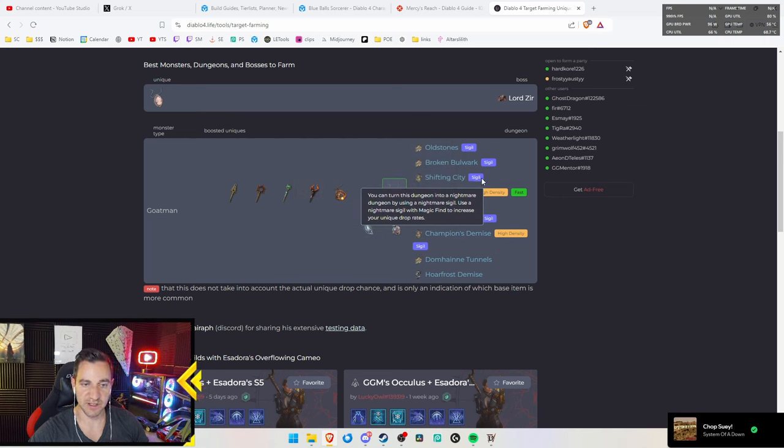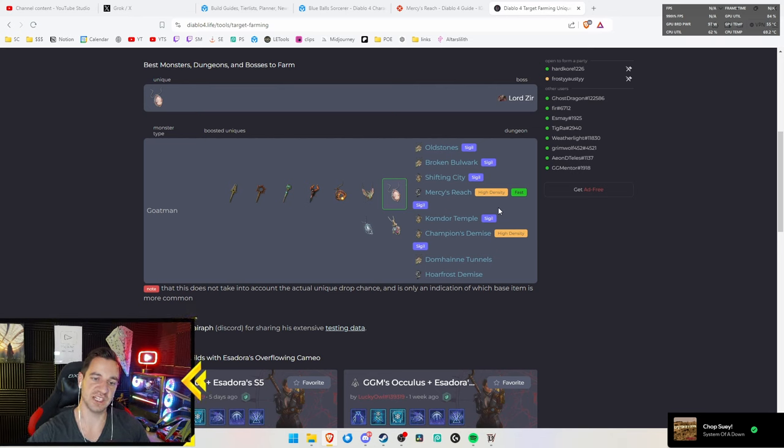You can turn these into a nightmare dungeon using the sigil shown. High density means there are a lot of mobs, so you're more likely to get a drop there because more mobs mean a higher chance for the item to drop. Fast means it's very fast to level your glyphs as well.